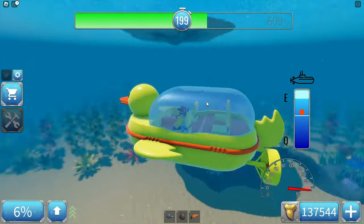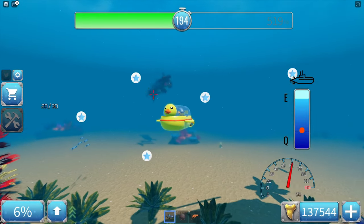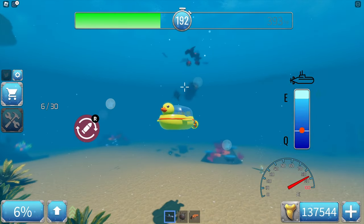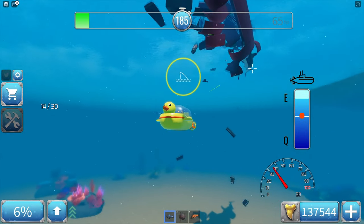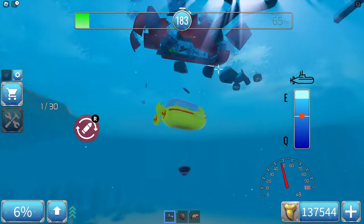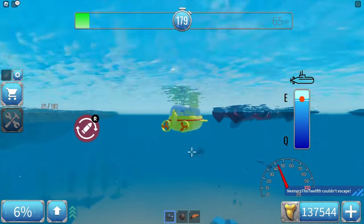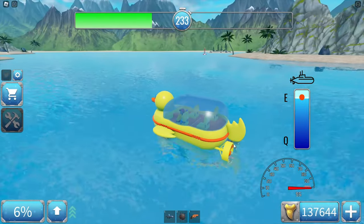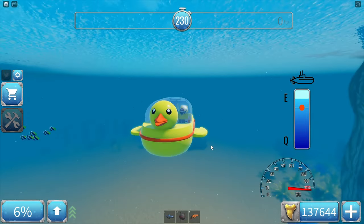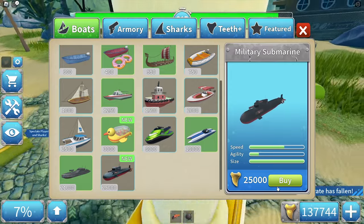The horn is just the normal duck horn. This is so cool though — that's the military submarine. I really like this small submarine. The cool thing with the submarines in this game is that they don't lose speed underwater when diving. I think it's time to buy the military submarine.